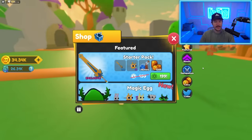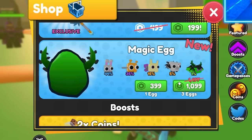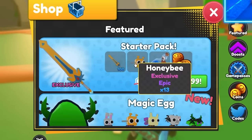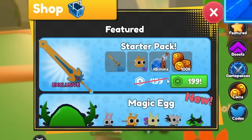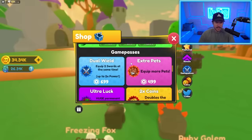This is the only thing we haven't checked out yet — it's the shop. We got the magic egg right here, that's the best pet you can get. You could buy these in the UI as well. There's also a starter pack — oh wait, I could get that sword right away? I might just do that. We also have boosts here, which are nice.